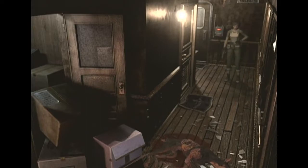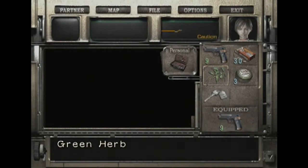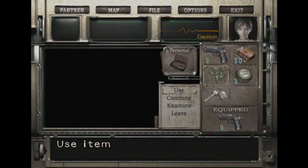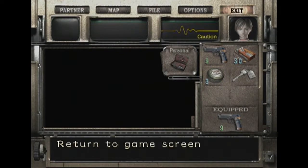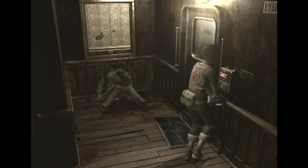Alright. Now it's time to heal. How do we heal? Let's use our green herbs. My health is caution. I also kind of always appreciated how Resident Evil games didn't give you an actual health bar, and instead you just had to roughly interpret their heart meter or whatever.